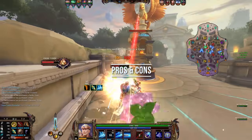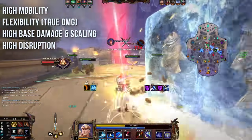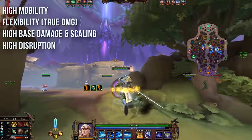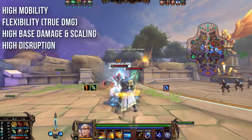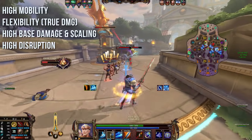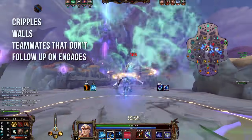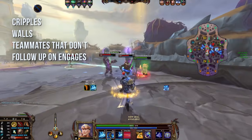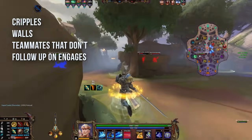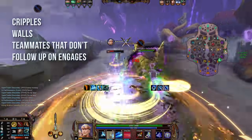For some pros and cons of King Arthur: on the positive side, he has super high mobility with 3 to 4 dashes depending on the situation. He has high flexibility in playstyle due to true damage and a tiny bit of protection shred — you can go into a relatively tanky build or more bruiser and both work really well. He has very high damage for a tankier character and high disruption, meaning he can easily interrupt the backline. His main weaknesses are cripples and walls that hinder his mobility, and he's a god that doesn't have an easy time solo carrying because he does a lot of setup and his burst often isn't enough to single-handedly finish off a target.